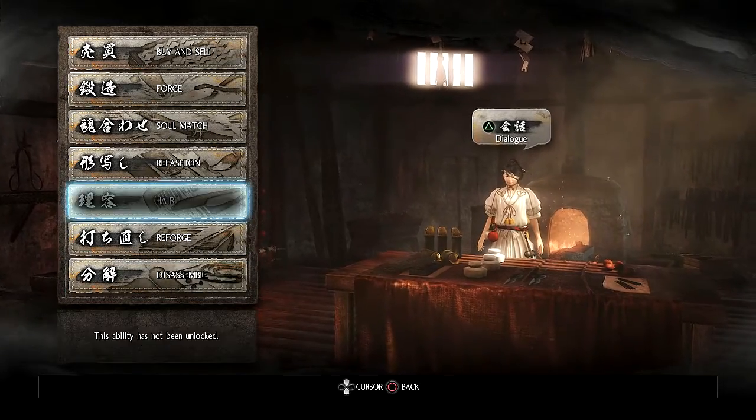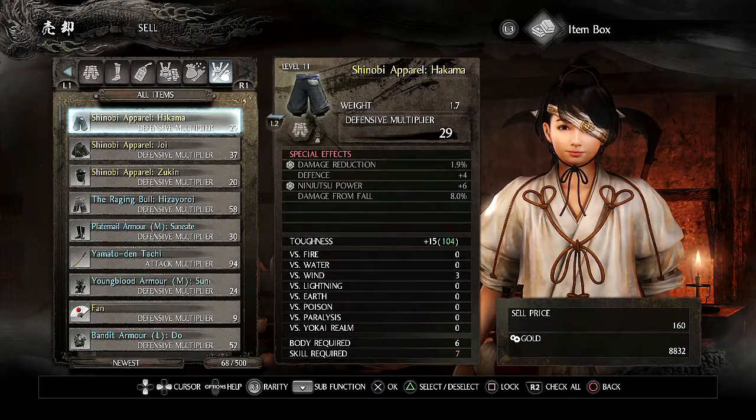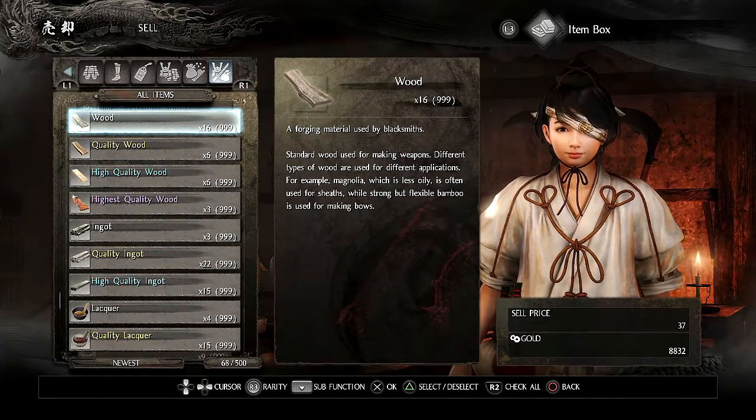Once that's done, head back over to buy and sell and go to the last tab. The materials are a little hidden so scroll down until you find them, and sell what you don't need, which is pretty much everything.